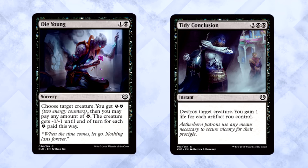Black commons are much easier to figure out: Die Young and Tidy Conclusion. This didn't take a lot of analysis — removal's king. Tidy Conclusion destroys something at instant speed and you get some incidental life gain. That instant speed is huge. Die Young is 2 mana for -2/-2 at worst, which is playable on its own. I think Tidy Conclusion is better, but they're both first pickable. Definitely.